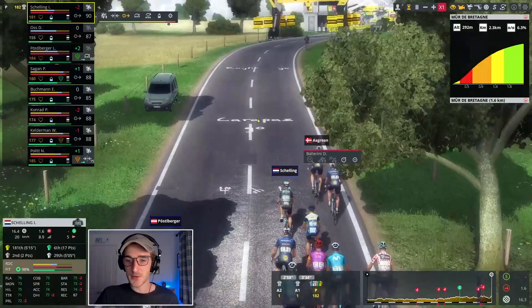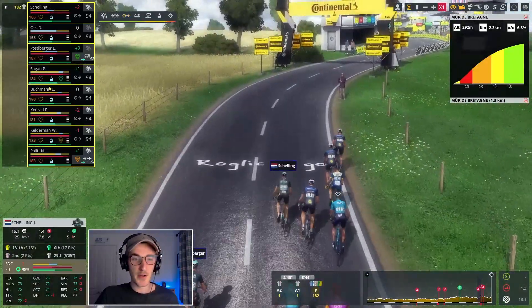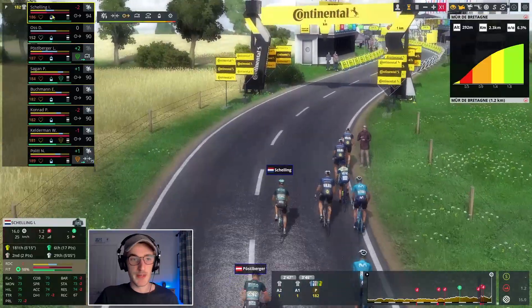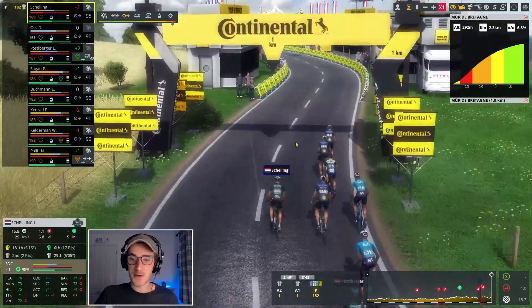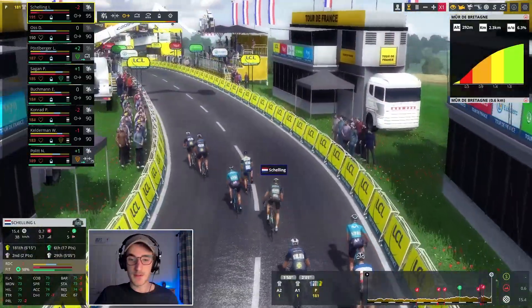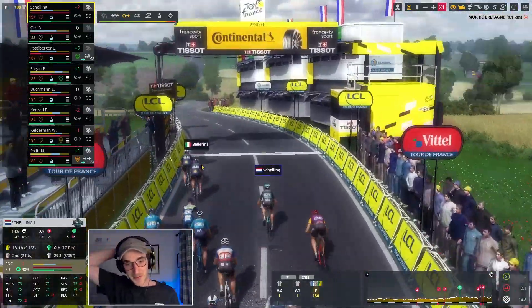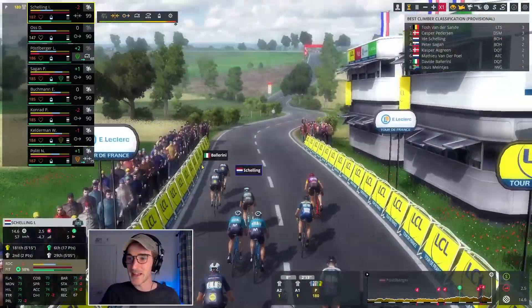Can Ida Schelling move into the polka dot jersey right now? But Koenig and Kasper Asgreen are setting an infernal rhythm here. Come on, Ida — come to the front if you can. Still 1k to go to the top and I'm afraid to say, guys, it's going to be too difficult here for Ida Schelling on this poor day for the man. Come on, Ida, take some points — we're going to be third. I don't believe it.